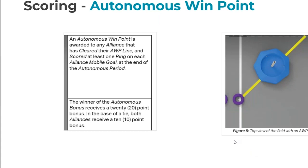The autonomous win point is here to stay — it's been here for the last couple of games. In Tipping Point, the AWP is pretty simple to get. You have to move a goal off its starting line and score a ring in both of your alliance mobile goals. It's a task that will probably require both robots. The rules around the autonomous win point are the same as the past couple of seasons — both alliances can get it, and you can get it even if you don't win the autonomous bonus.